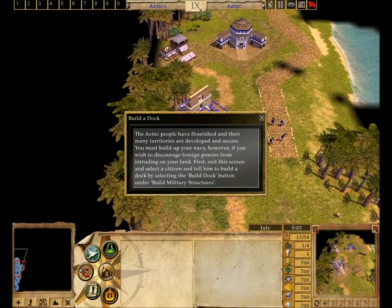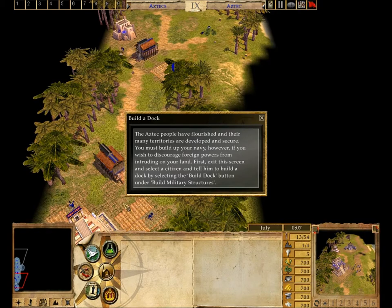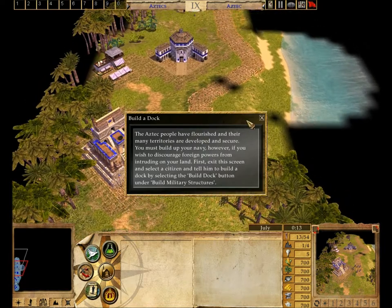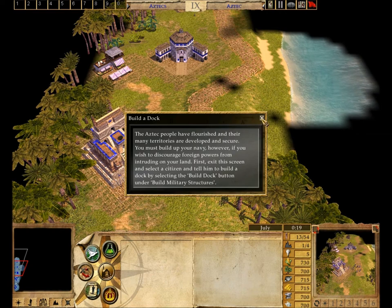The Aztec people have flourished and their many territories are developed and secure. You must build up your navy, however, if you wish to discourage foreign powers from intruding on your land. First, exit this screen and select a citizen and tell him to build a dock by selecting the Build Dock button under Build Military Structures.